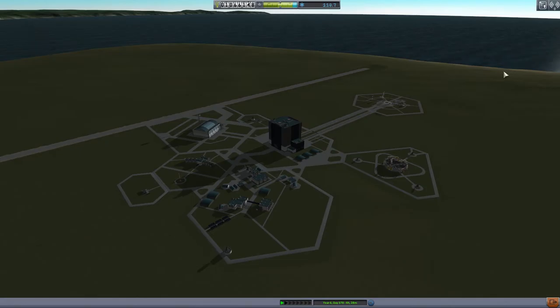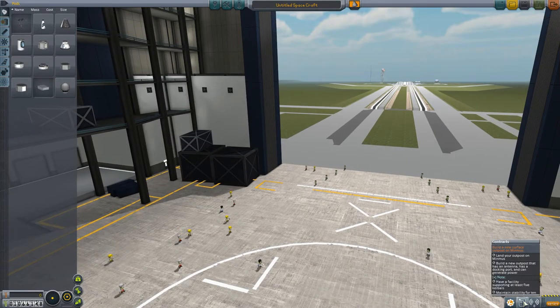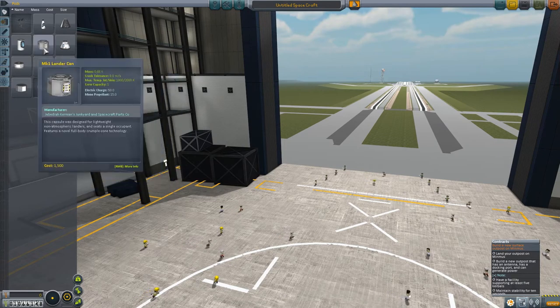We are going to build a rocket that goes to Minmus and delivers a space station that supports at least five kerbals. Build an outpost — land an outpost on Minmus — that has an antenna, a docking port, and can generate power. Have a facility that supports at least five kerbals and maintains stability. So we need something with an antenna, docking port and power.